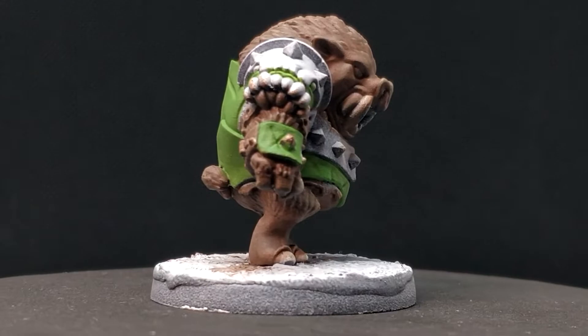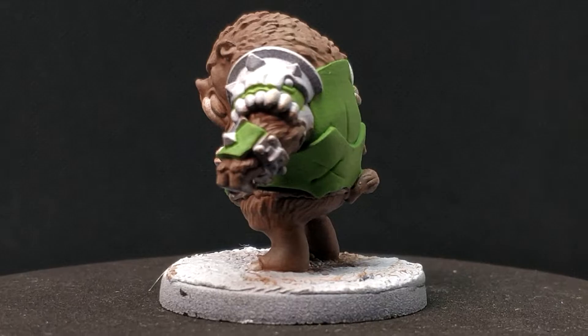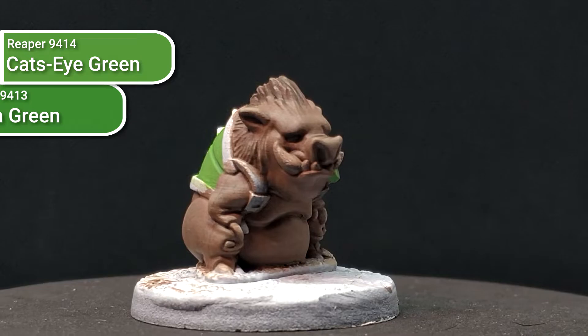The next colour painted on all models was the green armour. Because I knew the bases would be a grass green, I needed to differentiate the two greens — so the armour is a slightly more yellow, limey green, whereas the grass is a slightly more blue-green. I based out using Cat's Eye Green by Reaper, probably one of my favourite greens, then shaded everything using a wash made from Nega Green by Reaper.